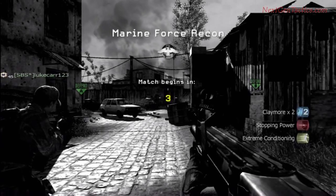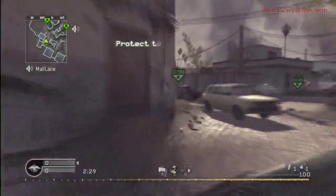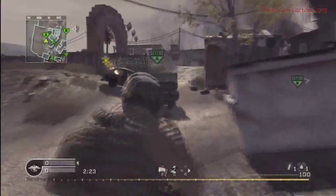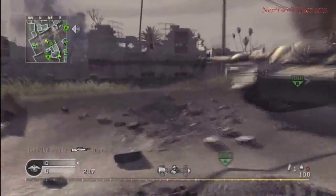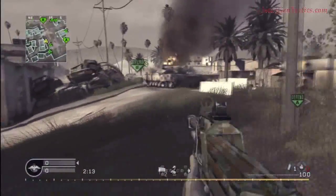We're going to show it one more time. I'm actually using the P90 with silencer — I don't usually ever use this, that's why you don't see any special camo on it. We're going to do the same thing as we've been doing: running to the left and throwing a grenade that way because that's where we're going to head. That would have normally killed someone rushing here.